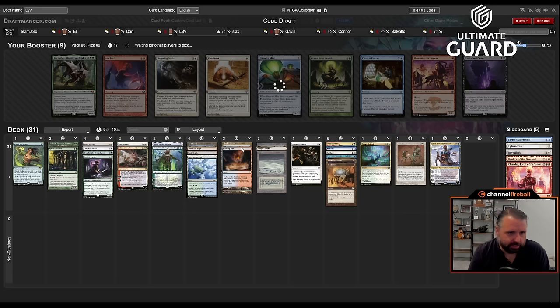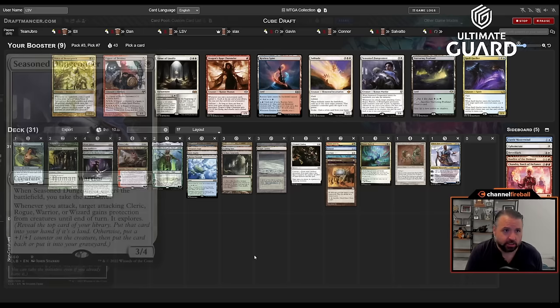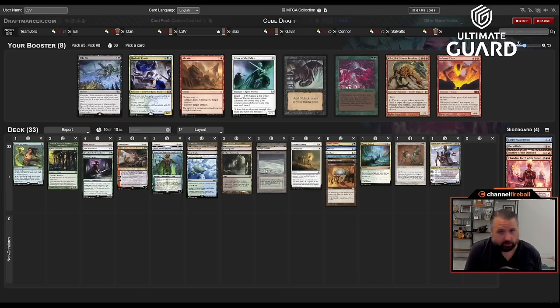With these two blue counters, having Talisman to go turn three Talisman, leaving up Mana Leak — that seemed pretty good. I do like that I have Stage-Depths. I'd like a Crop Rotation if I could see it. Another dual would be good — a red-green dual would be really nice. Oh wow, Solitude and Seasoned Dungeoneer! Am I the only white drafter? I think I just take Solitude because I have Ephemerate now. Solitude is just such a messed-up card.